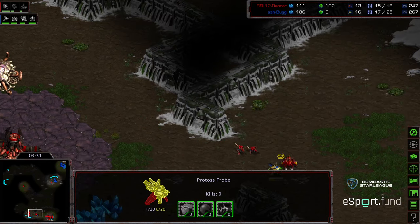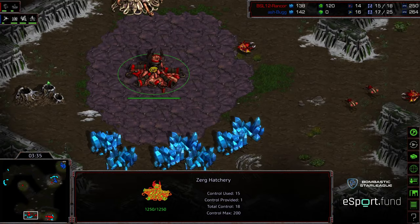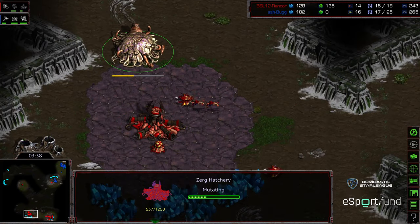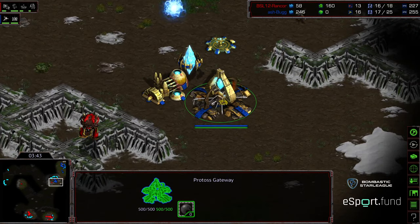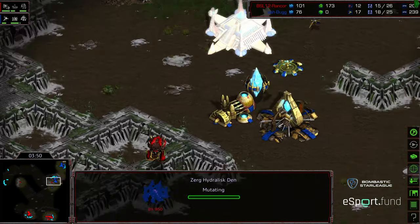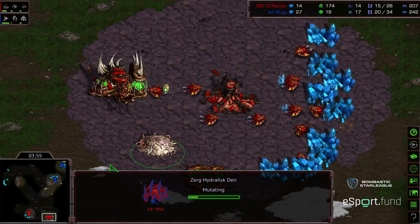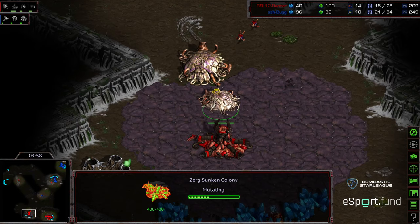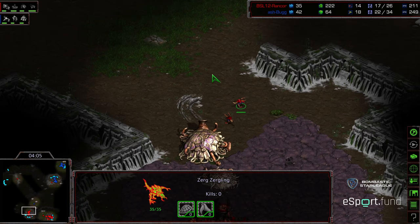When you see these early three hatches, more often times three-hatch Mutalisk does get that initial probe kill. That third hatch was spotted, but keep in mind this also keeps Bug in the dark comparatively. We're seeing a creep colony, interestingly enough, right off the bat. Kind of a preemptive creep colony. He's going to deny the information — I believe he just wants to deny the scout so he doesn't have to expend additional units. He wants to keep Bug in the dark.